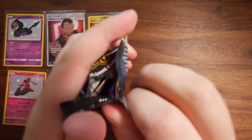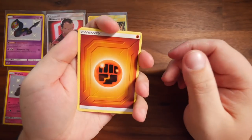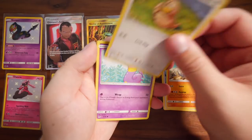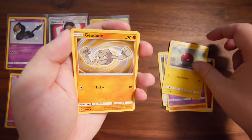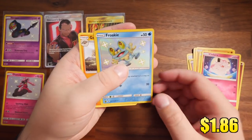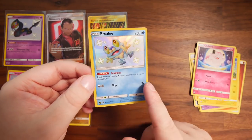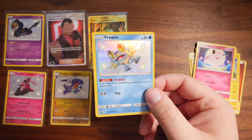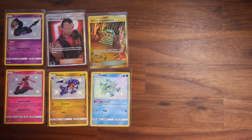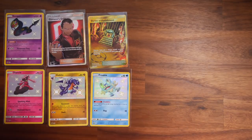Another Legendary Birds Trio pack incoming. The new Cosmic Eclipse set is now available for pre-order — let me know if you guys are keen for me to open that set, and I'll buy a bunch. We have Fighting Energy, Brock's Grit, Graveler, Farfetch'd, Ekans, Voltorb, Geodude, Pikachu, Clefairy. And — let's go — Shiny Froakie in the Shiny Vault slot! Look at the way that shines. It is a bit off-centered though — I don't think this one will get a PSA 10 on centering.